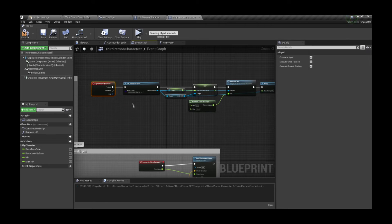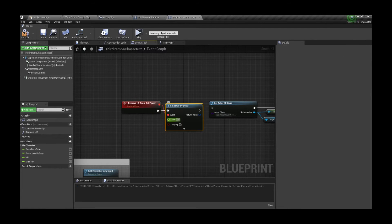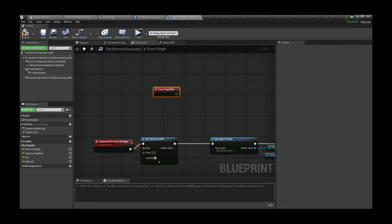Also, inside the second player we don't want to use that input event anymore because that actor won't receive any input from us anyway. Instead, we'll create a simple timer that removes HP every second and run it on Begin Play.